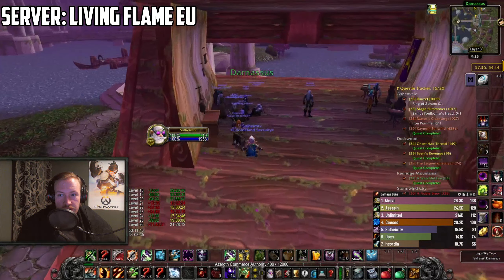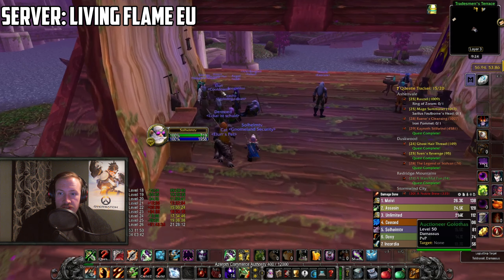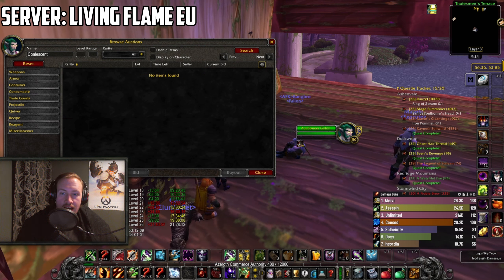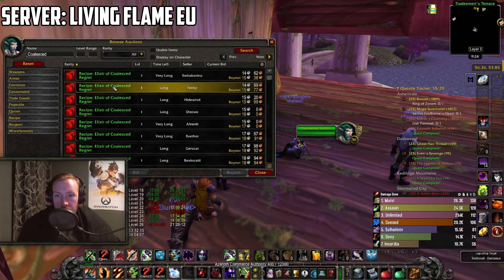You don't have to do a quest or anything afterwards, just have 100 skill, and then find your way to either the Auction House, or chat up someone with Alchemy. You have to buy an elixir called the Elixir of Coalest Regret. You only need one of these, so if you really wanna save some gold, you can just hit up someone with Alchemy and give them the materials, and then they will craft it for you — that way you can save some gold. If you just want to get this done, you just buy the elixir on the Auction House.